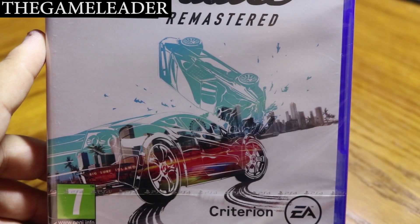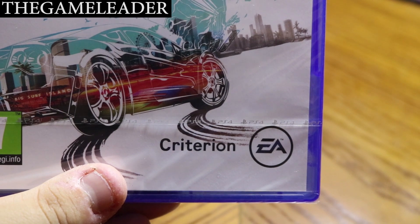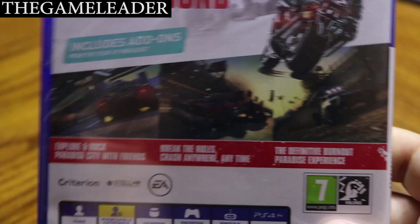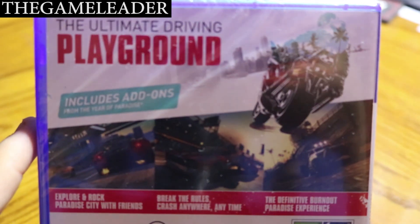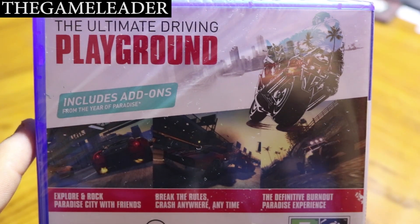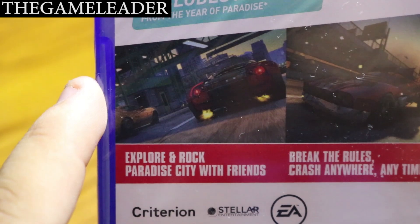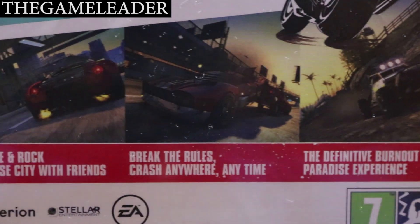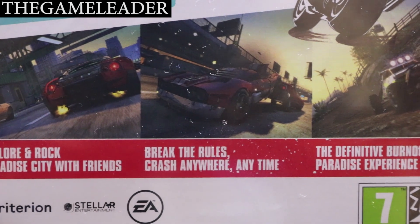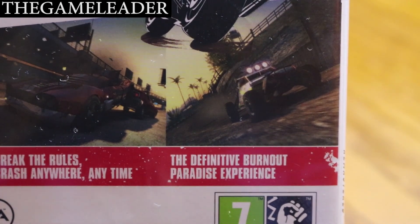The artwork was created by EA in association with Criterion. Let's take a look at the back — you have some screenshots taken from the game, the ultimate driving playground, and it includes add-ons from the Year of Paradise. Features include: explore Paradise City with friends, break the rules, crash anywhere anytime, and the definitive Burnout Paradise experience.